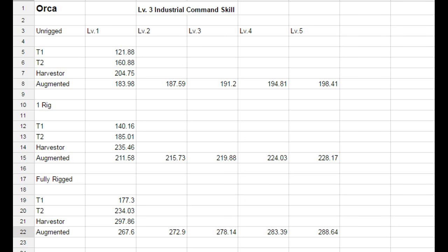For the fully rigged Orca: Tech 1 yields 177.3, Tech 2 yields 234.03, Harvester yields 297.86, and the Augmented drone yields 267.6 m³. That increases consistently until level 5, reaching 288.64 m³. That covers the regular industrial command ships.